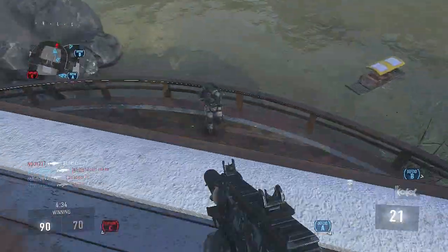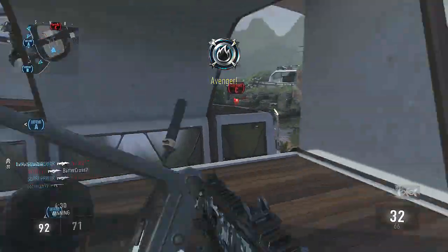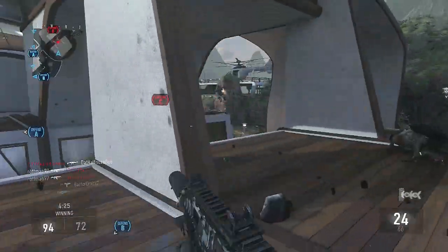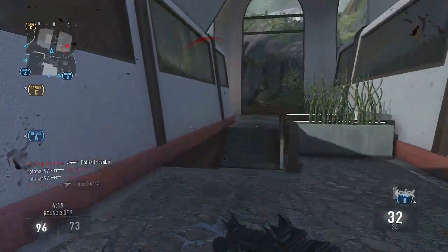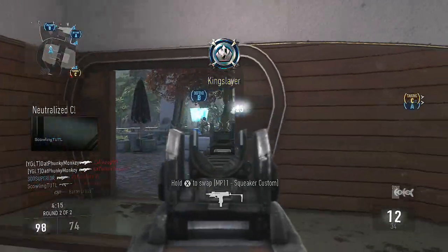For Perk 2, I would go with Blind Eye. Blind Eye is really the most useful perk in that slot. Peripherals is also a good one — it keeps you off the radar from kill streaks. Since you can get support kill streaks like a sentry gun even with a terrible K/D, it would be a shame to die to one of those. So Blind Eye is probably the best Perk 2 option.